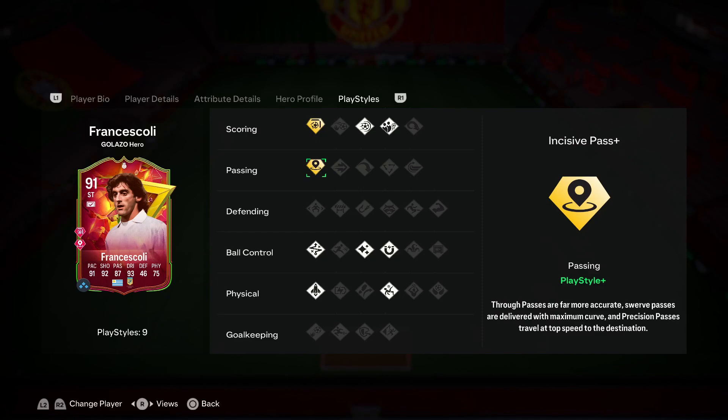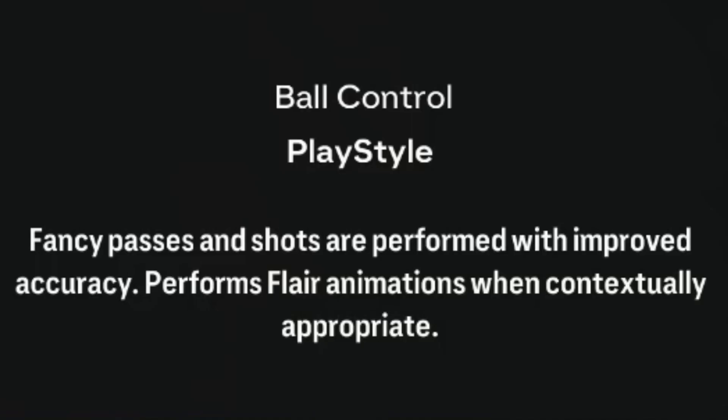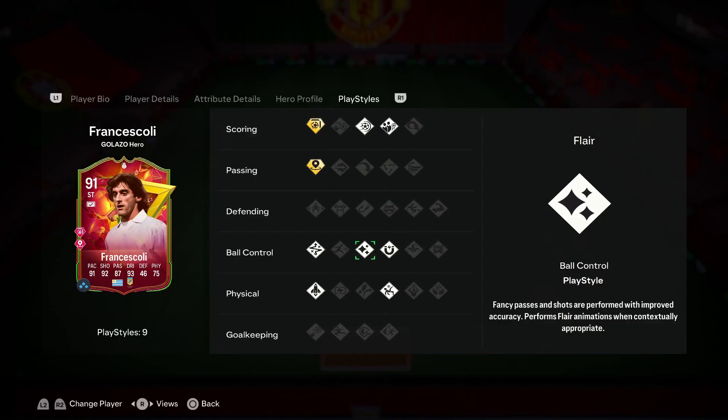He also has the Incisive Pass Plus. His main role isn't necessarily to be a playmaker, but for a striker to have a passing playstyle plus - specifically the Incisive Pass - it can definitely help your build-up and create chances. He's got the Power Shot for when you're in good positions, the Dead Ball playstyle so he's solid at free kicks, and First Touch to help him in close-quarter situations. He's also got the Flare trait, which helps in build-up with slick passes and performs flare animations when appropriate.